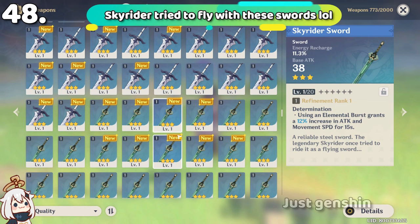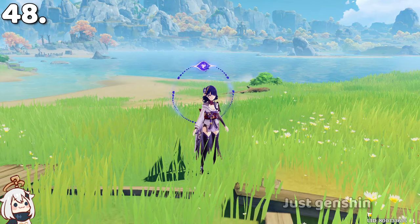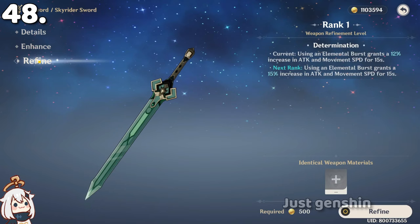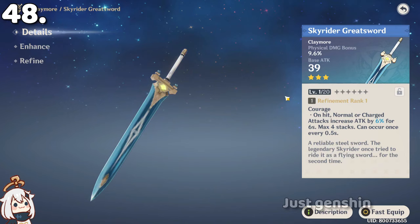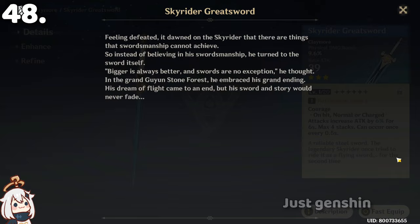If you read Skyward's sword lore details, Skyward tried to fly on the sword but actually fell to the ground and broke his bones. And if you think that's the end — no. There is actually a second sword named the Skyward Pride. Skyward felt defeated, so he turned into the sword. Now we know why there was a sword found in Guyun Stone Forest.